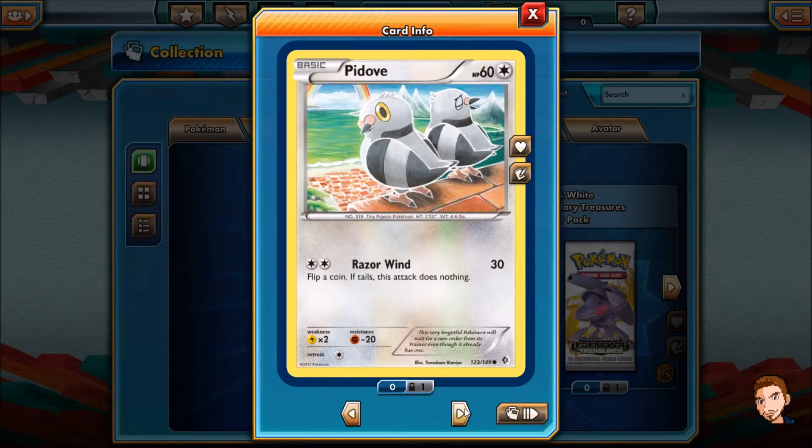Ooh, a Pidove — Razor Wind, flip a coin, if tails this attack does nothing. Well, I don't like the card but that is a pretty rainbow back there. Aww, rainbow.